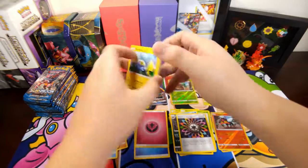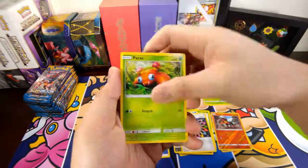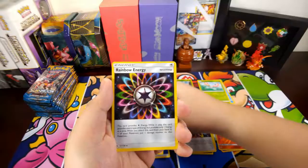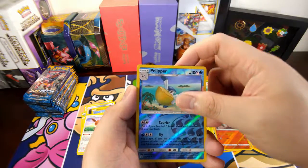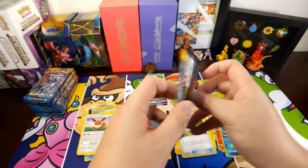Chinchino, Oricorio, Stufful, Eevee, Darkness Energy, another Rainbow Energy, Charjabug, Rotom Dex reverse holo, Pelipper, and the rare is a Butterfree colorless.